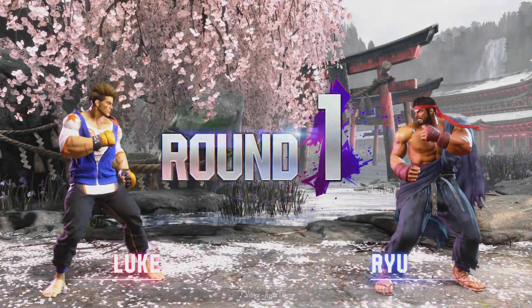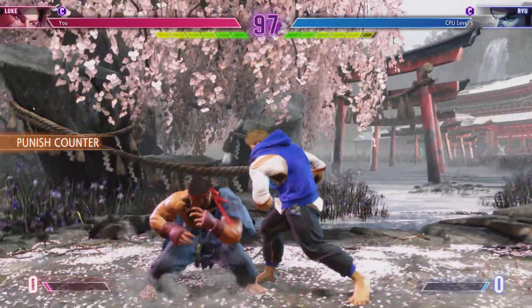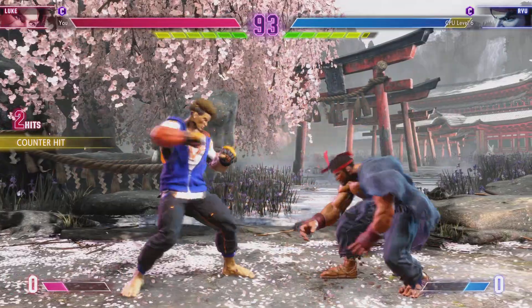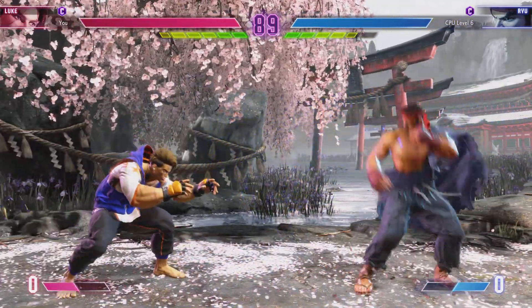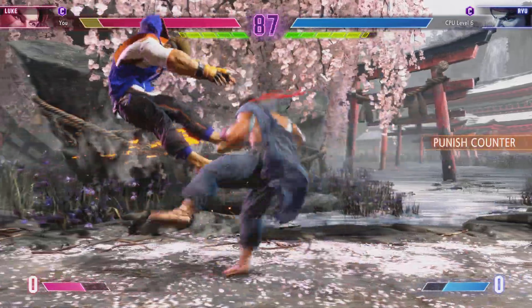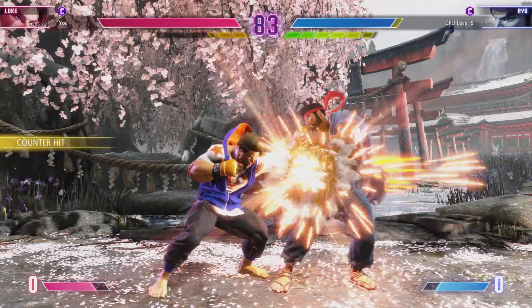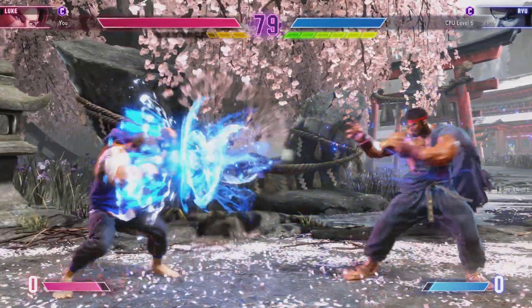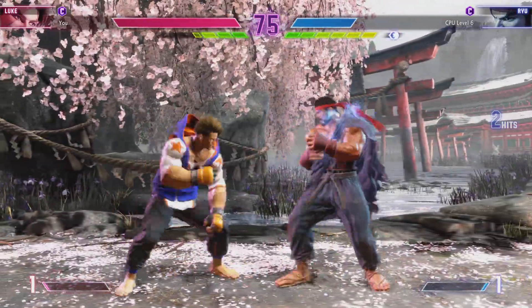It's not over yet — best believe it's time for that runback! The throw connects! Medium kick hits! Still slugging it out as they spring forward with the drive rush. You can use drive rushing just like that to launch attacks from much further away! Shoots off a fireball cold — their fireball game is solid because they're only throwing it when their opponent can't jump.